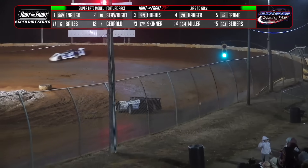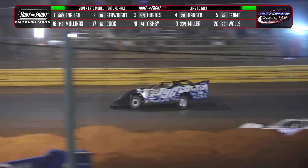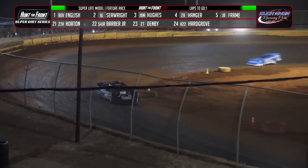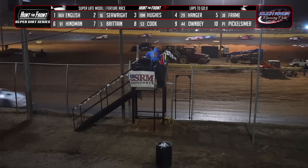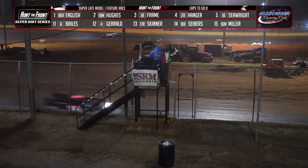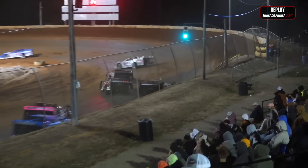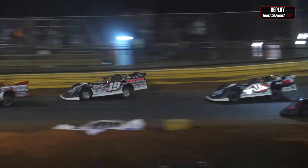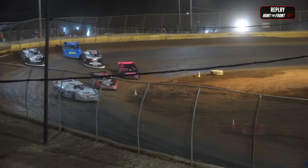White flag in the air — one lap to go. Tanner English looking for a $10,000 payday off of two, down the back straightaway for the final time. The second-generation driver from Benton, Kentucky, off of turn four — and it's Tanner English winning the 35th Annual Gobbler for the Super Late Models. The battle for second goes to Spencer Hughes in the 19 car. Russell and his crew here at Duck River Raceway Park, when they prepped that racetrack, they did it right. That was some great super late model racing.